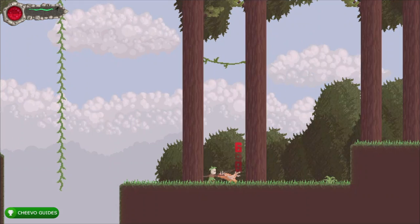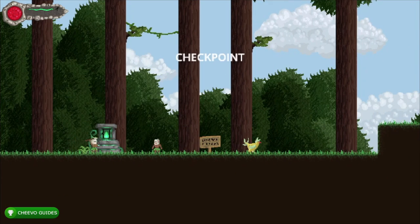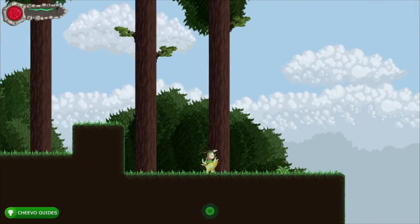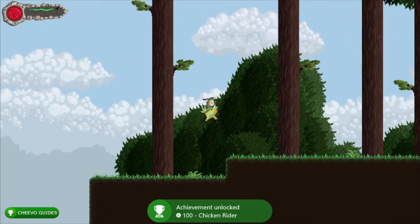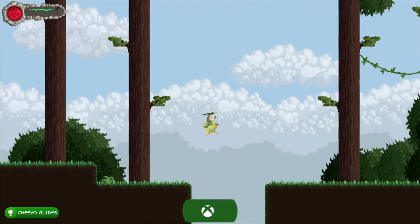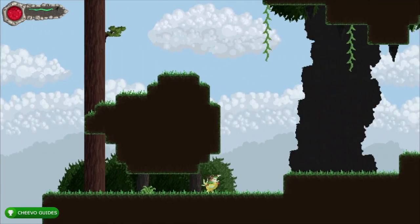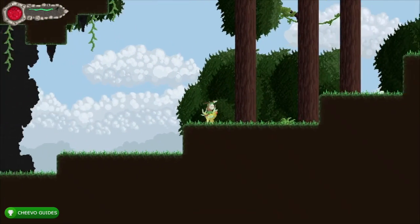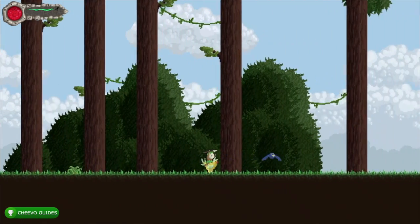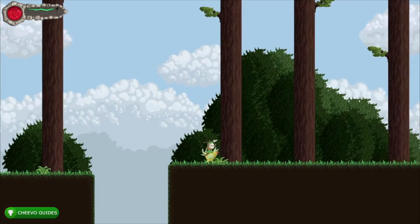We're coming up on the section where we're about to ride the chicken. This is a section where you need to jump up and down while riding the chicken — if you run into anything you're going to die and restart at the beginning. There we go — that's our Chicken Rider achievement for 100 gamerscore! You definitely might not get through this section on your first try. You've got to get all those jumps right and the timing right on that big jump. I'll keep it real — I edited through my footage, it took me about three tries.